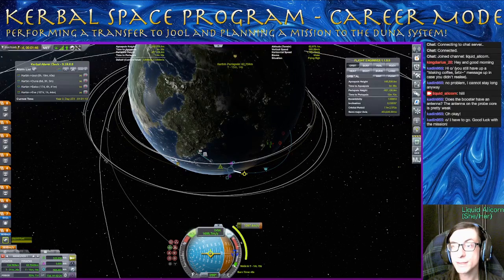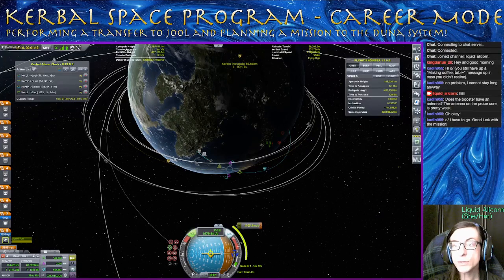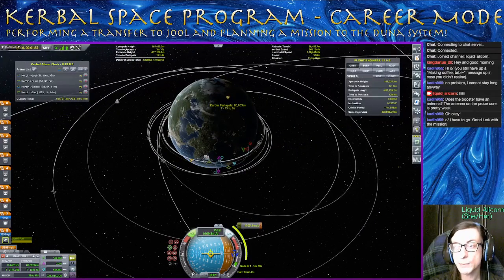Once we have a periapsis that is pretty good, we can then just adjust our orbit from there. So here we go — this is a marginally inefficient burn, but it will get us most of the way to the orbit we want, and then we can just decrease our apoapsis a little bit. That's very good. We'll go over to this maneuver node now.